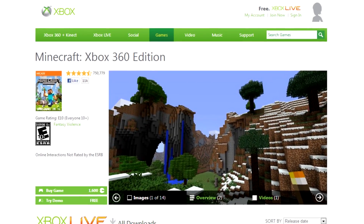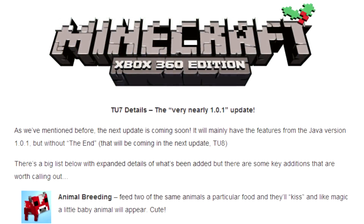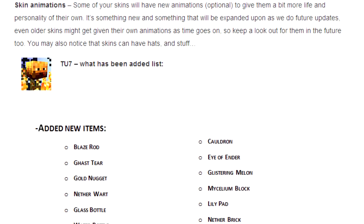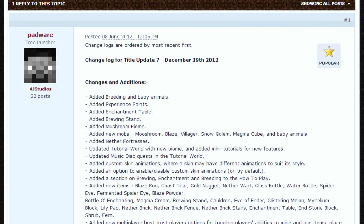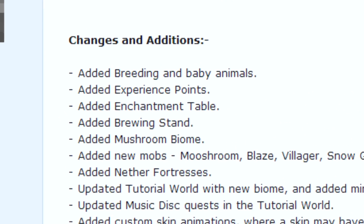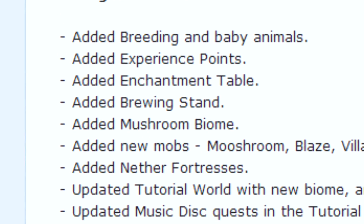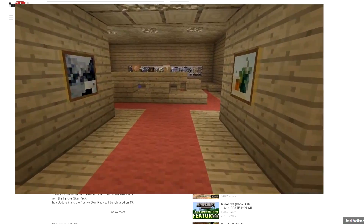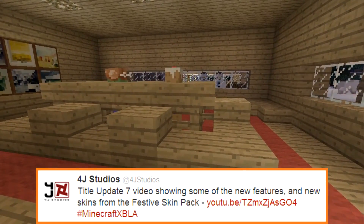First this week, Xbox has seen its 7th title update. The changelog is chock full of almost everything that came in PC version 1.0.1, with the biggest omission being The End. 4J Studios posted the changelog on the Minecraft forum — the list includes breeding, brewing, and the elusive mushroom biome. They also took to YouTube, posting up a wee atmospheric trailer of the changes from an in-game perspective.